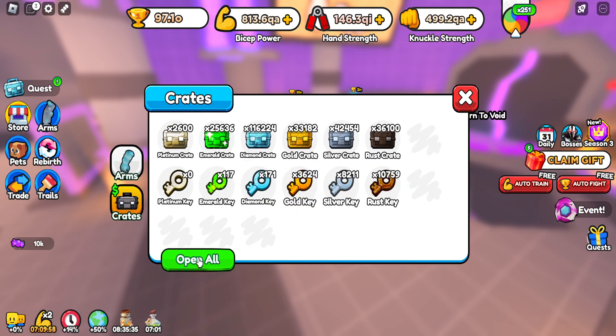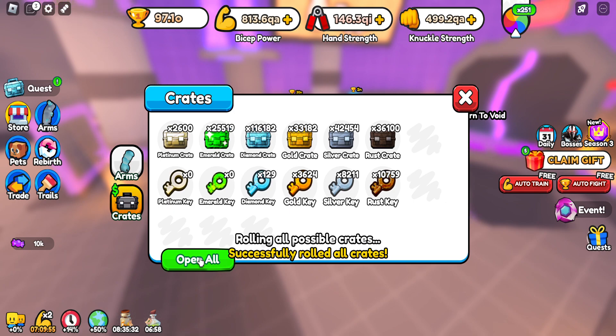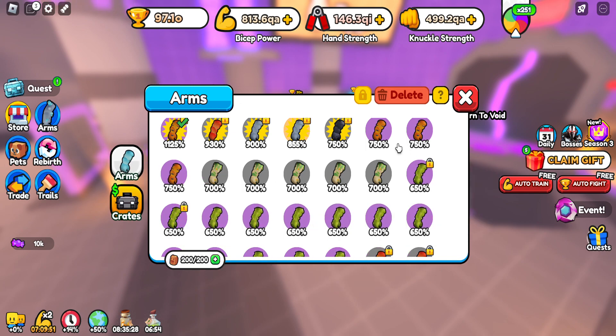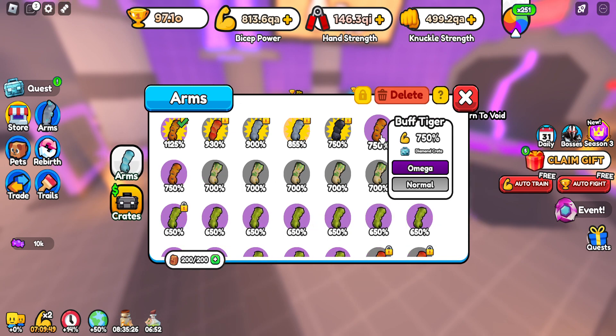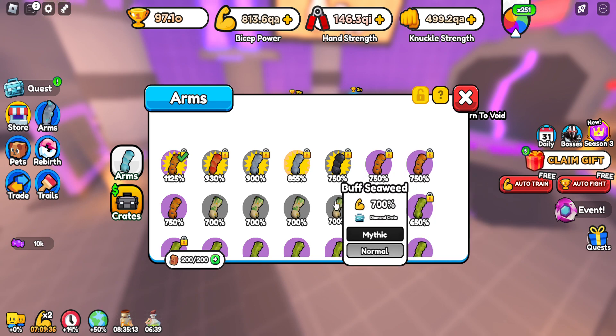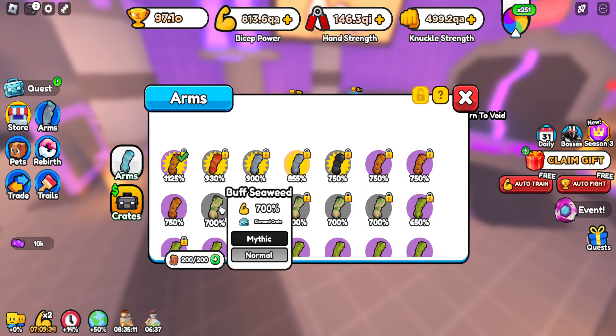This is so painful. Do you guys know how long this took me? Oh, we're going to get into some diamonds. Let's go. Oh my gosh, bro. Are you serious? We just got three buff tigers. This is so lucky. This is so good for you guys. This giveaway is going to be absolutely insane.